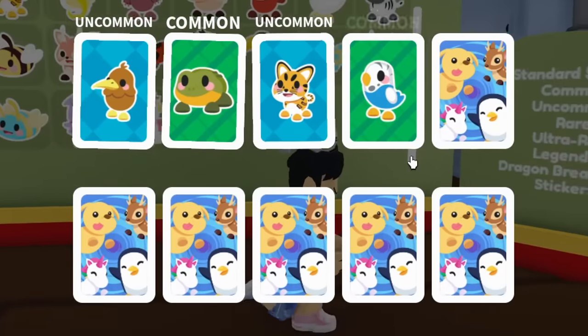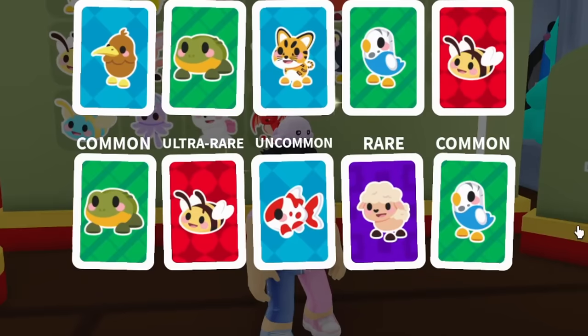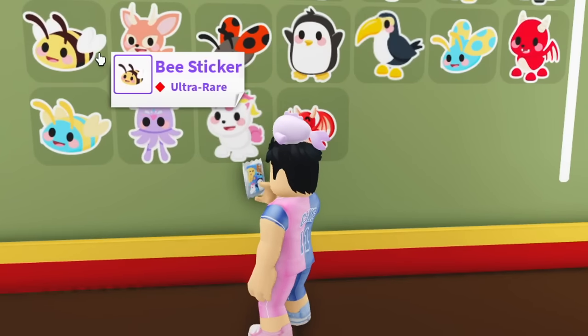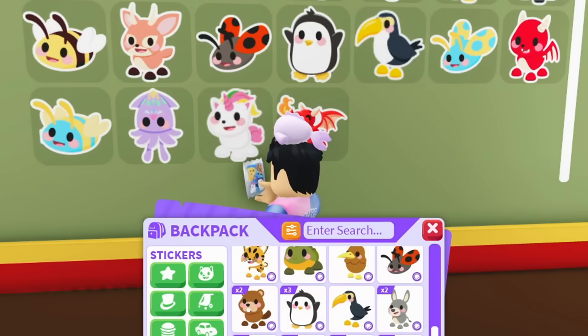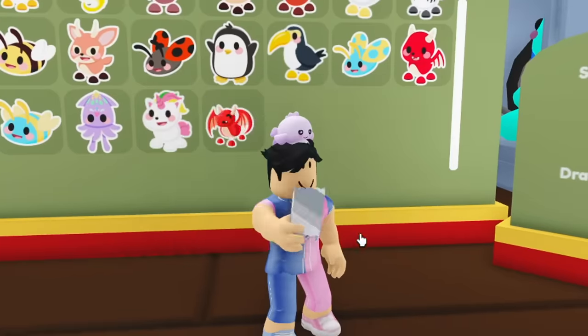My favorite legendaries are probably the squid or the queen bee — wait, is that a ladybug? A diamond ladybug! Let's open more packs — we need to get our first legendary. Still no legendary, and it's a 14% chance. The ultra rares I'm still missing include the bee sticker, fallow deer, ladybug, penguin, and toucan.